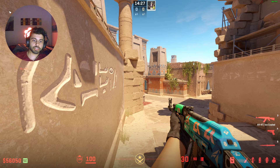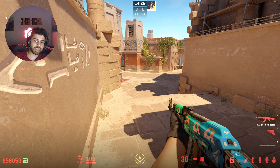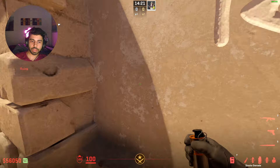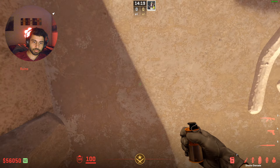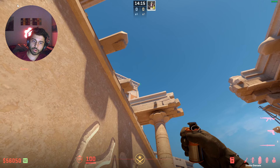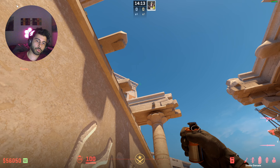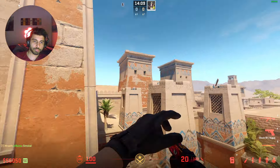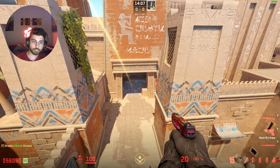It's also safe because if the CTs push you, you're kind of in a deep angle — they really have to overextend — whereas right here it's a bit vulnerable. When you're ready to throw a utility set, you crouch and aim right there, a little to the right of that building corner, and just do a normal throw while crouched. That's going to be a smoke for house right here. It will land.